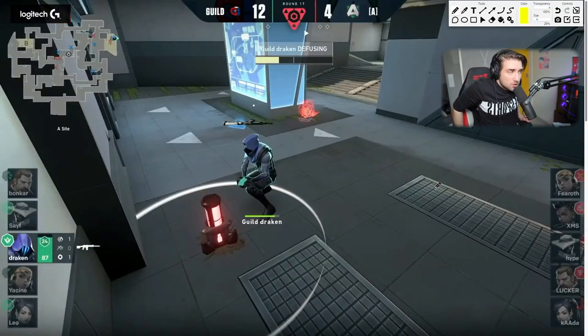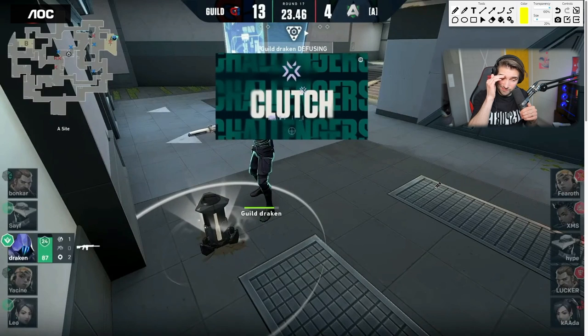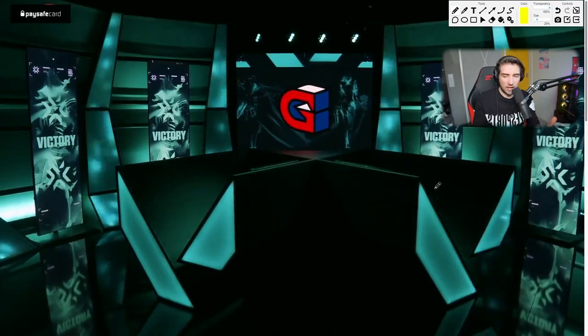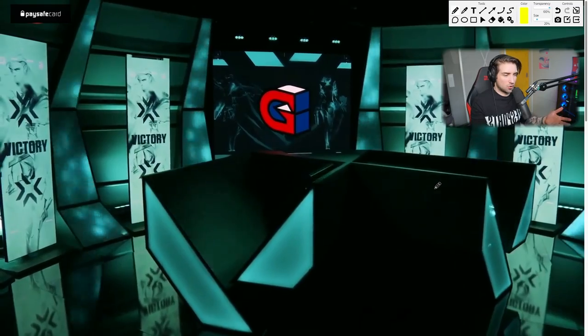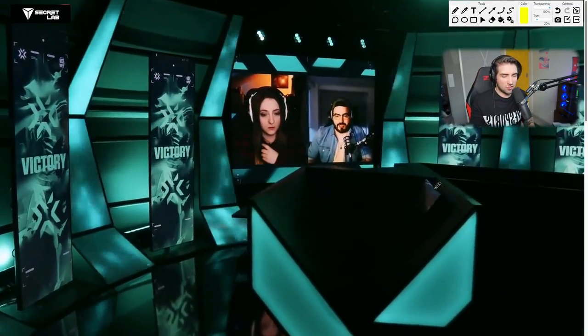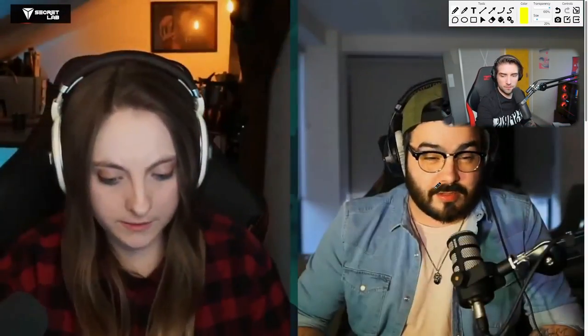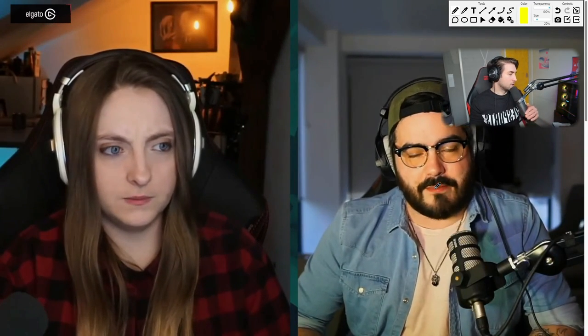Guild just played very well and aggressively. Yassin kind of bonked them, but I feel like Alliance didn't anti-strat Guild at all on CT side. They didn't destroy the Cypher utility. There was just a lot of stuff Alliance could have done better in preparation and the mental game. Anyway — three hours of VOD review, that's enough for us.